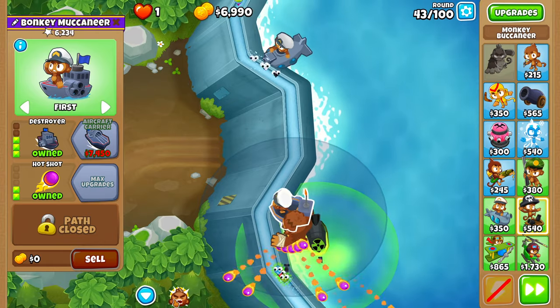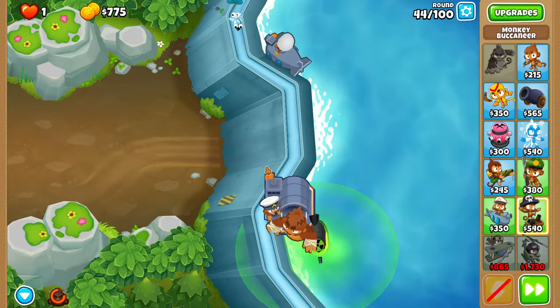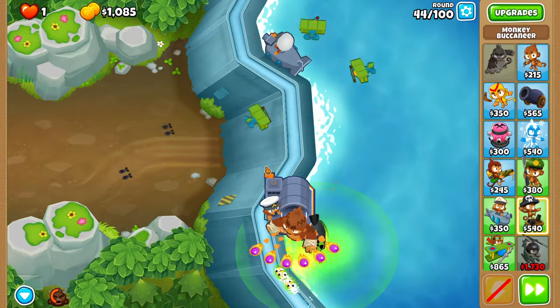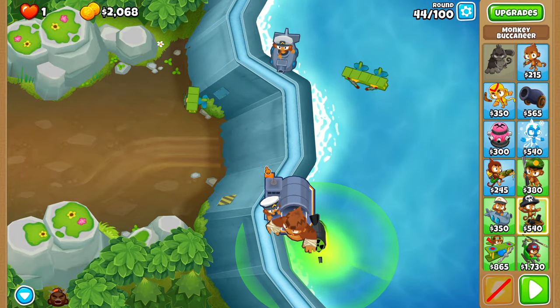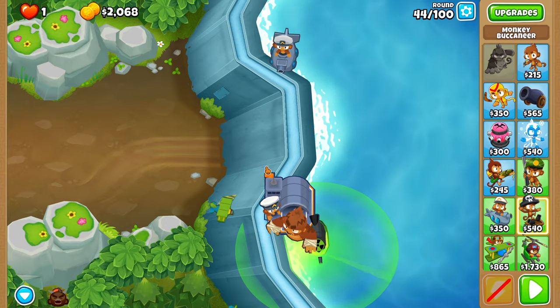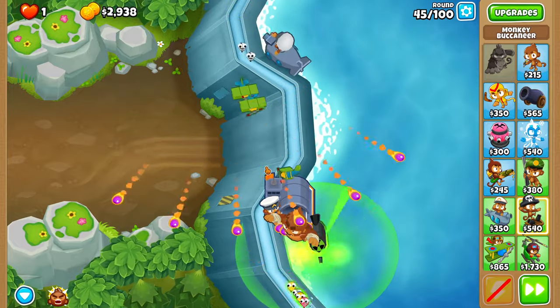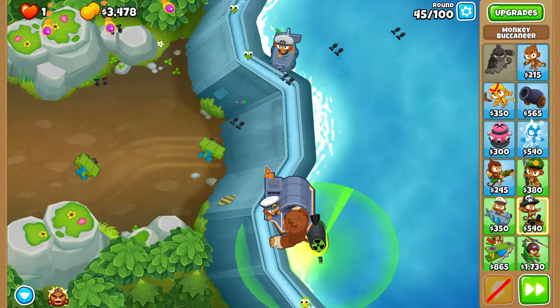For round 43, just use a Pat Roar whenever you see ceramics or just early in the round. Then you'll get Aircraft Carrier — or as I'll be calling it for the rest of this, RNG Trash — because this strategy can have a bit of RNG in the next few rounds until we afford Carrier Flagship, and it's all because of Aircraft Carrier.